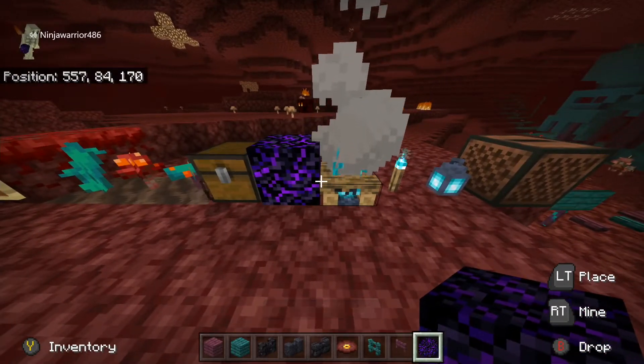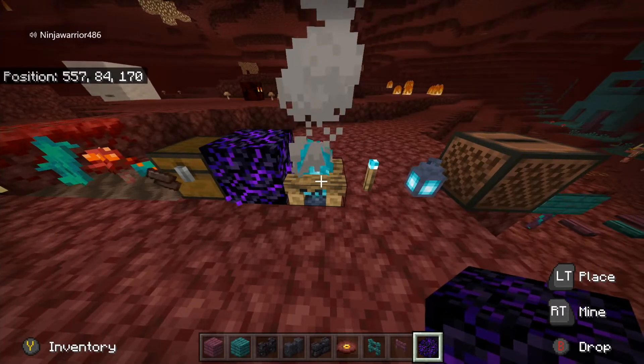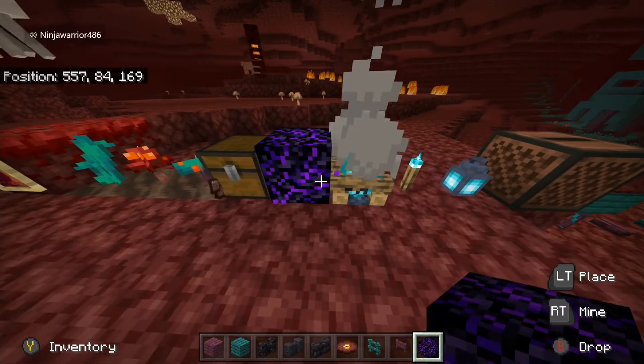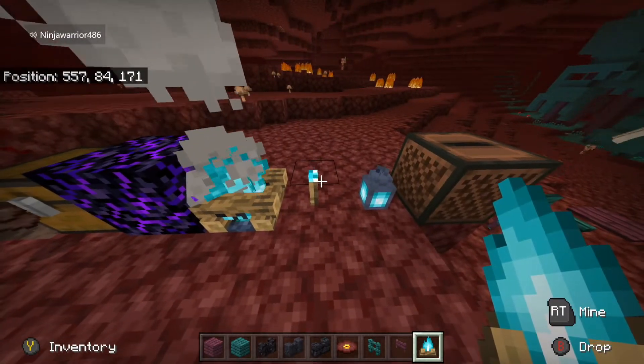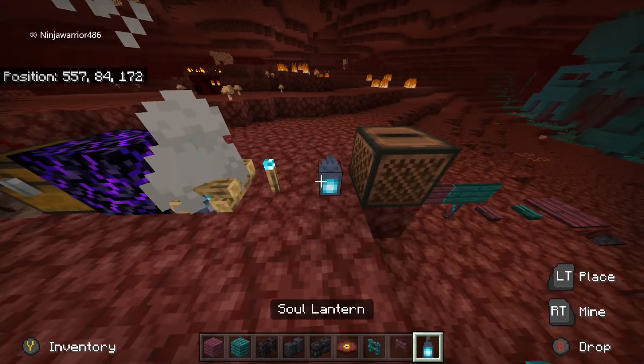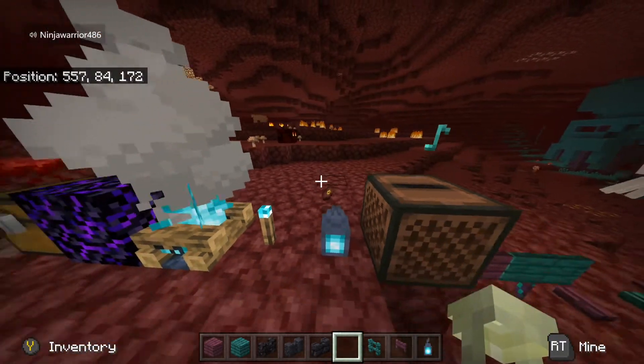This is crying obsidian. I actually don't know if it has a use, but I'm pretty sure it's used for respawn anchors. Soul campfire, soul torch, and soul lantern. This music disc is new - you can go ahead and play it.